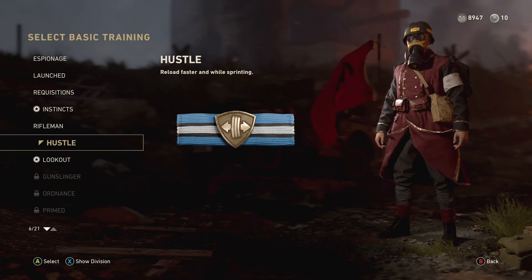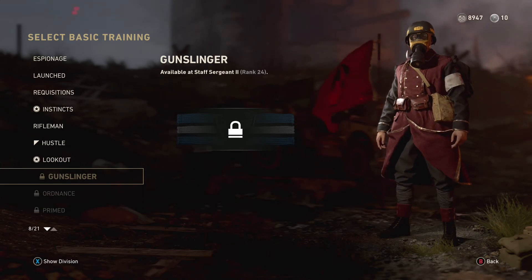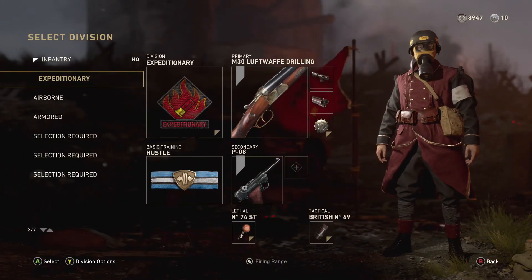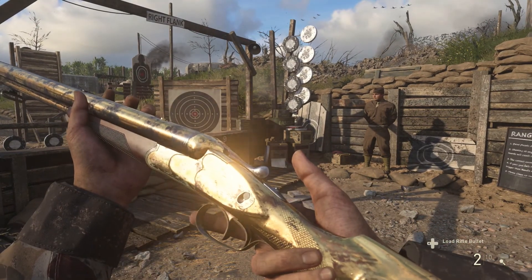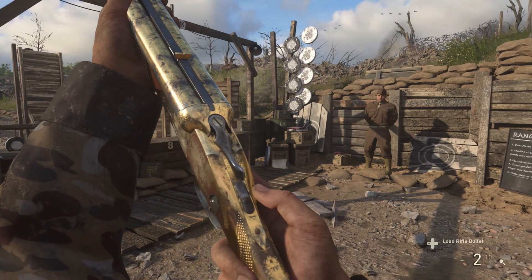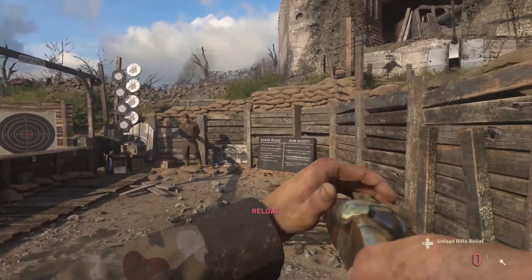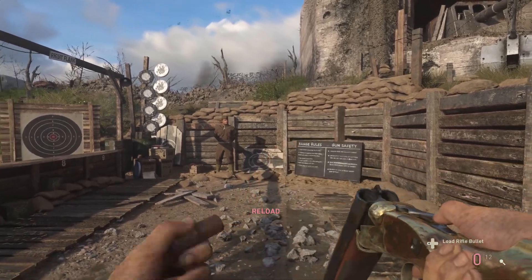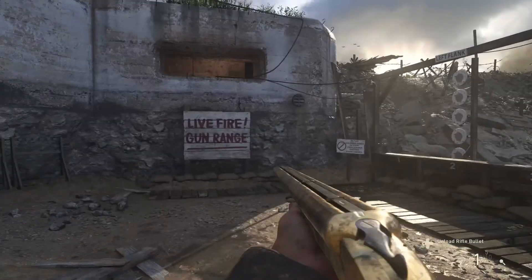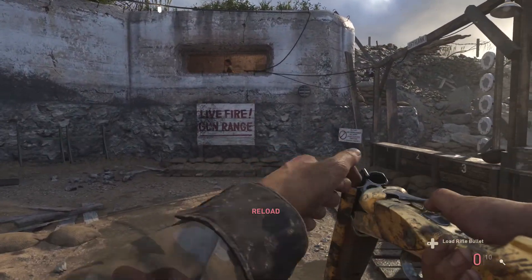When you start going for bloodthirsties, run the rifle bullet attachment — that is going to save your life and make everything way easier. The rifle bullet doesn't count for your one-shot kills, so you can't use it for that challenge, but for bloodthirsties it's really going to help. For the double barrel shotgun bloodthirsties, don't be afraid to jump into hardcore for that, since the quick rapid-fire double shot combined with the rifle bullet helps out tremendously.